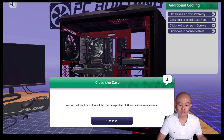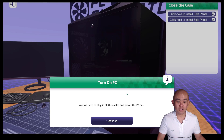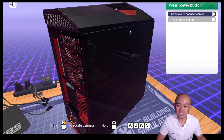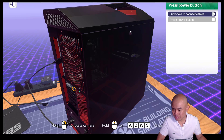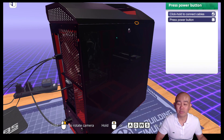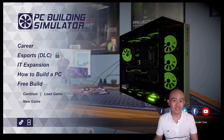Close the case — we just need to replace all the covers to protect the delicate components. Then turn on the PC using the power button up above. We cannot turn it on yet because we need to plug in the cables first. Just click to plug in — this one is HDMI, going to the graphics card. Hopefully this demonstration gives you an idea of how this simulator will be helpful for learning how to build a PC.